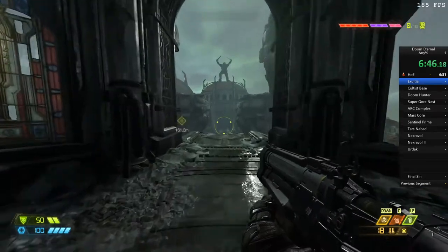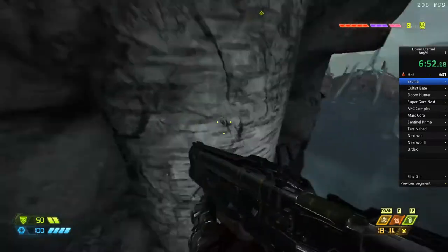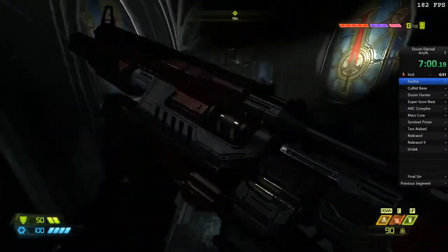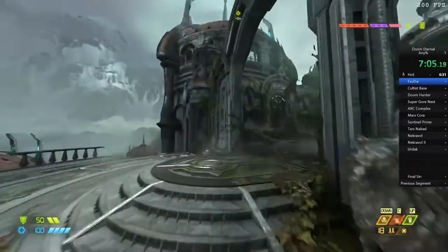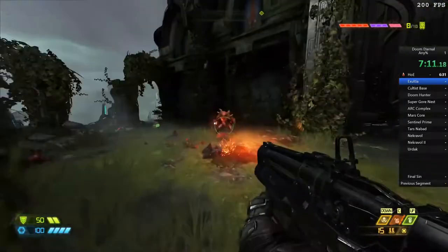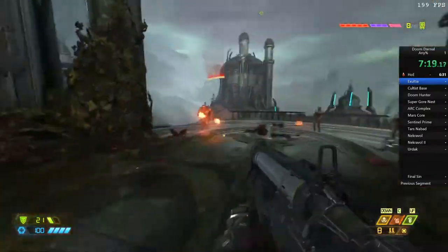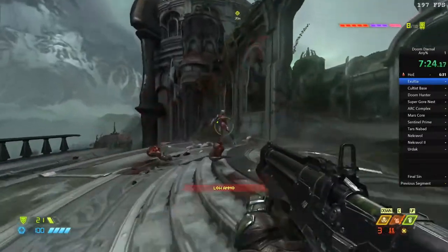I try to do a ledge boost to bounce all the way over but don't quite make it, so I use the backup strat. The assault rifle we missed in the first level spawns right on the floor, so we can get that easily. Something really weird happens with my punch - I punch into the wall and it flies me into the wall. We've got another little bit of combat here, and one of the flying guys spawns above us. If you hit him immediately, he always dies automatically even if you don't finish him off - he just drops out of the sky.